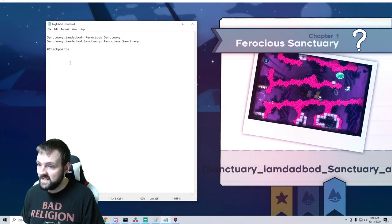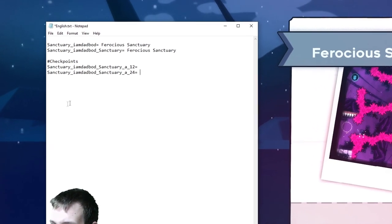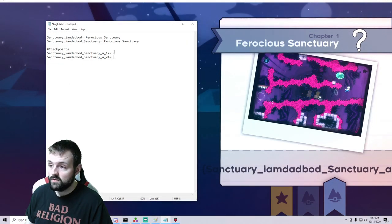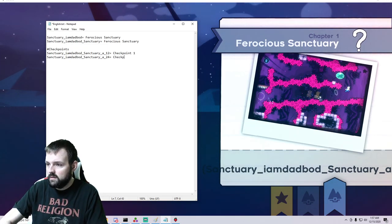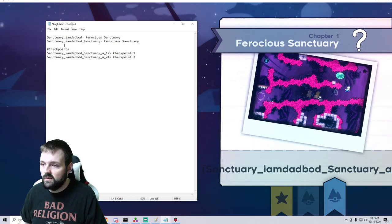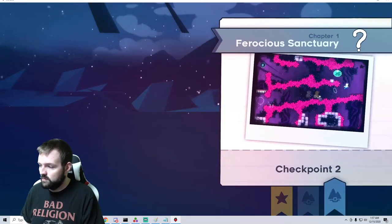So here we're going to open up our english.txt, and we're going to call the map. My folder was 'sanctuary_i_am_dad_bod_sanctuary', which was the bin, underscore the room name. Keep in mind, any special characters default to an underscore — so my room name A-12 becomes A_12. We're going to name this 'Checkpoint One', and name this 'Checkpoint Two'. Anything with a hash mark the game won't recognize — I just use that for organizational purposes. Save it, and boom — now we have 'Checkpoint One' and 'Checkpoint Two'. You can name it whatever you want.